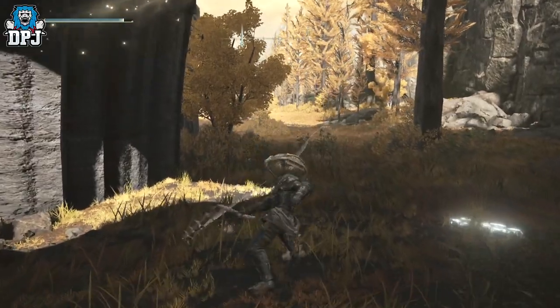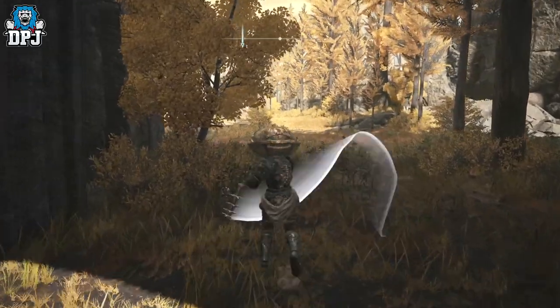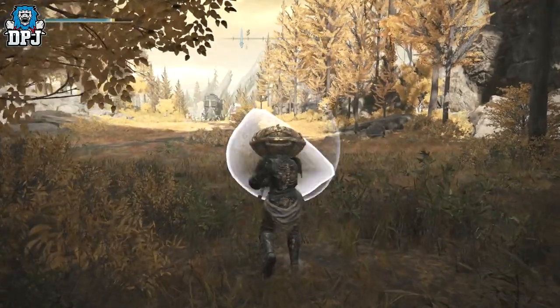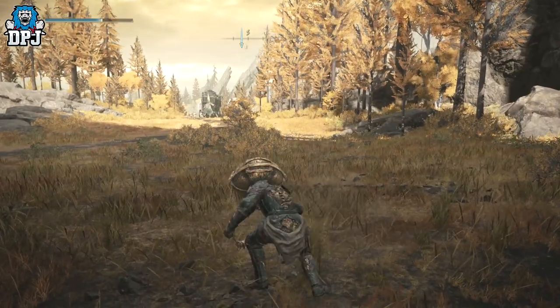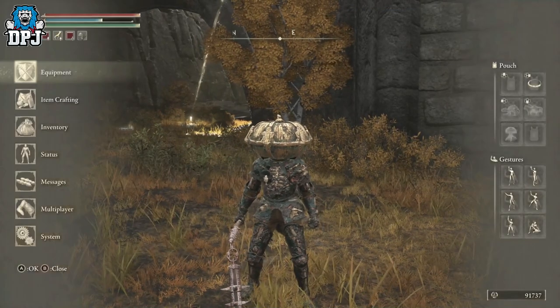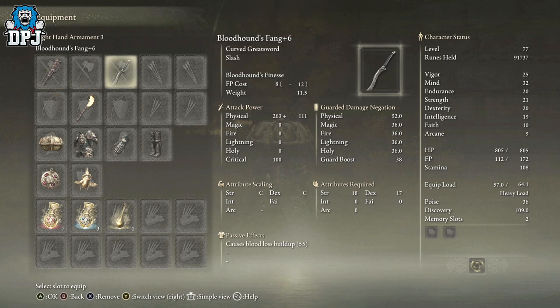Now this actually could be a decent weapon, if I'm honest with you. I'm liking the look of that as well, which obviously builds up into a combo depending on what button you press after holding it. There we go — we've got a spin attack too. Standard stats: 109 plus 27, that's quite decent guys, I'm not going to lie. But obviously it's not going to take away my Bloodhound's Fang — that's just on another level.